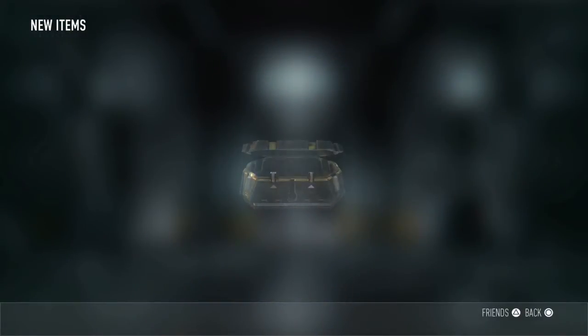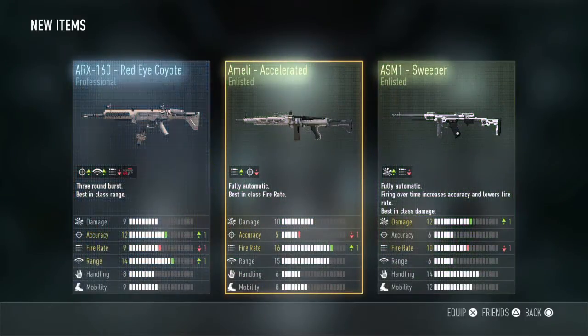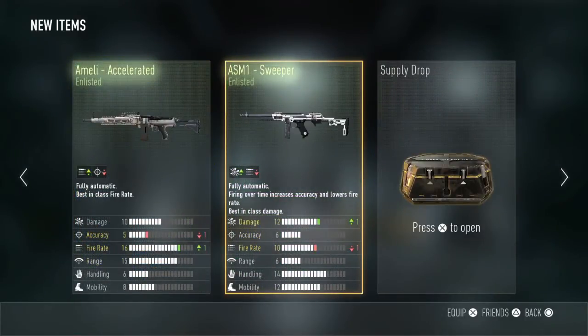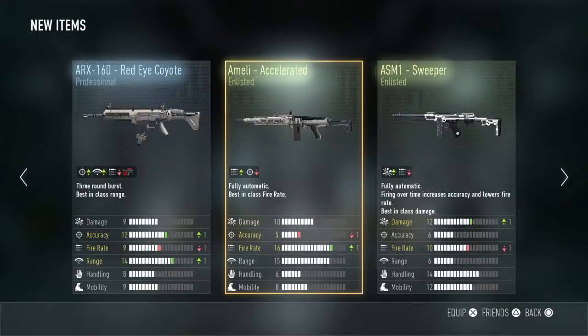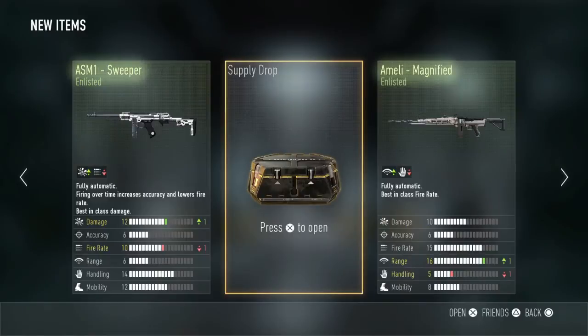Let's start from the left now. Melee again — ASM1 Sweeper, plus one damage, minus one fire rate. That's all right. Got the ARX again and the freaking Ameli. Come on.